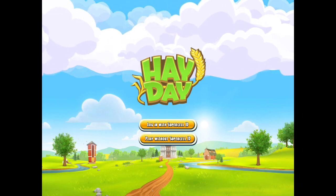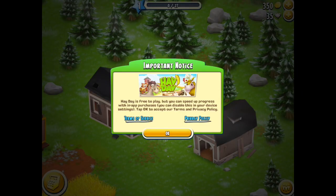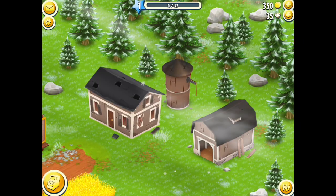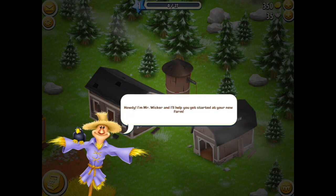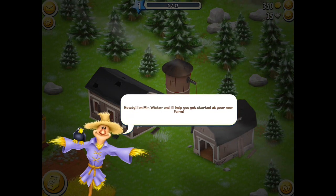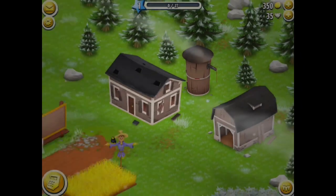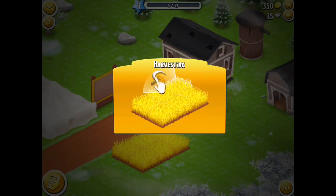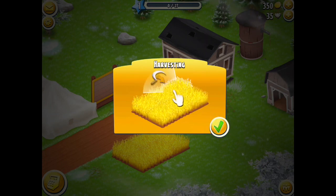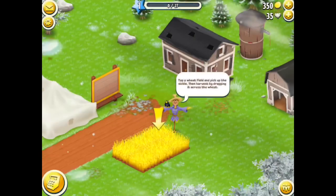If you press 'Play without Supercell ID' it will give you a brand new farm — just click OK and agree to the terms of service. Mr. Wicker is going to come and walk you through how to get started. This is basically the tutorial at the beginning of the game. He will walk you through how to harvest your crops, which is good for new players who don't really understand, to be shown how to do it.